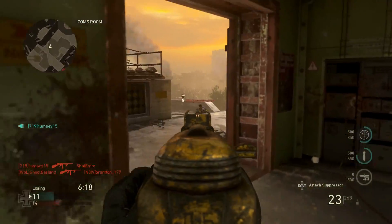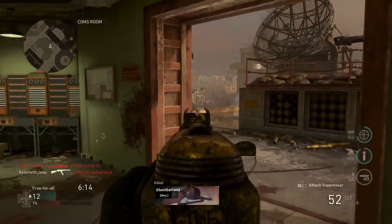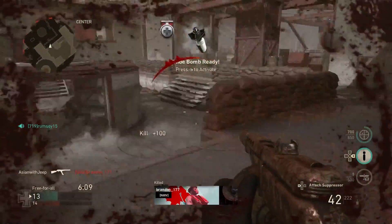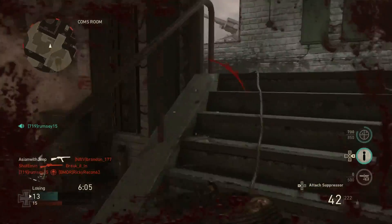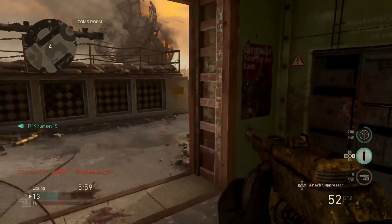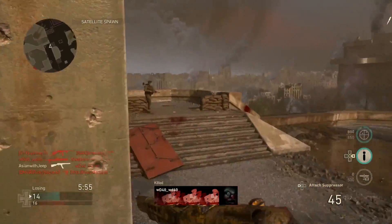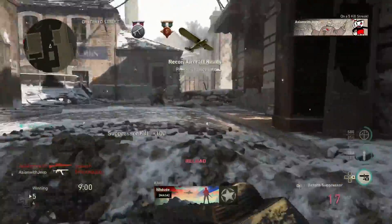At longer range, the Type 100 and the Sten can comfortably stay on target under sustained fire, whereas the PPSH may struggle due to its recoil. Still, these specialized SMGs also have severe downsides, but the PPSH has a good balance of all SMG characteristics, so you don't need to worry so much when using it. In short, the PPSH is a jack-of-all-trades but master of none.